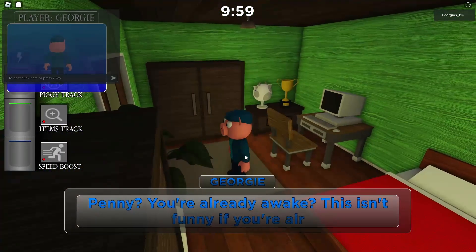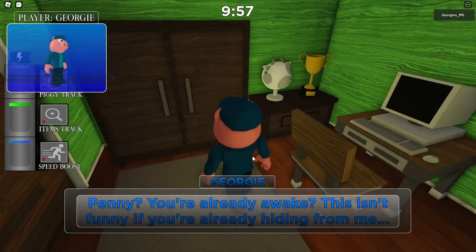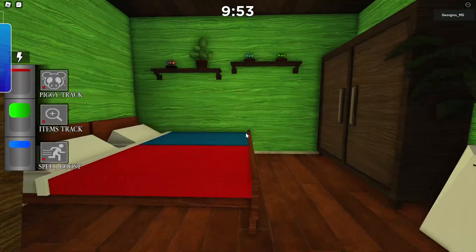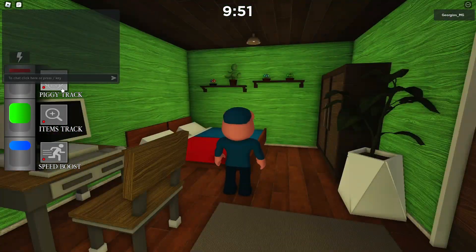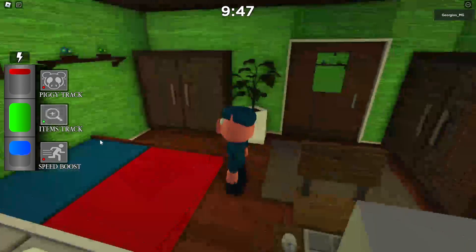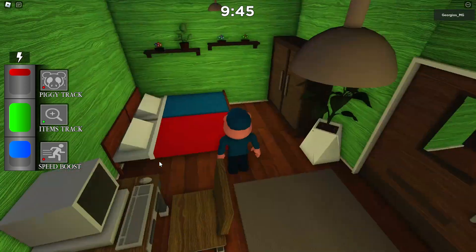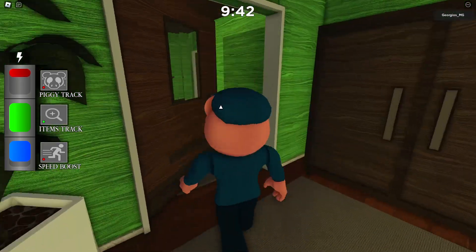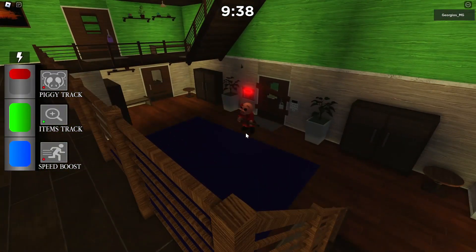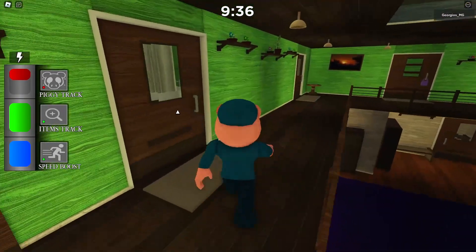Dang, this is actually really cool. Penny, are you already awake? This isn't funny if you're already hiding. You got this cow thing in the trophy. Whoa, I see a Piggy track - what's that? Items track, speed boost. All right, let's go check out the new house. I can already tell that this is different.